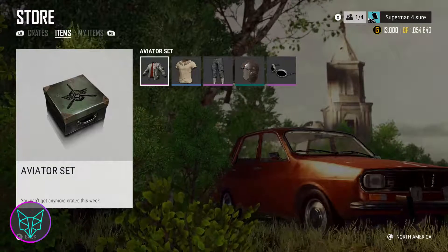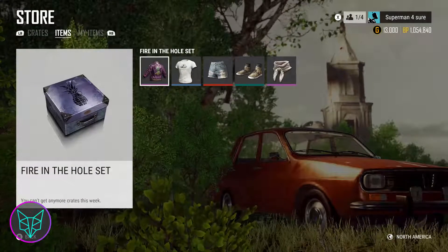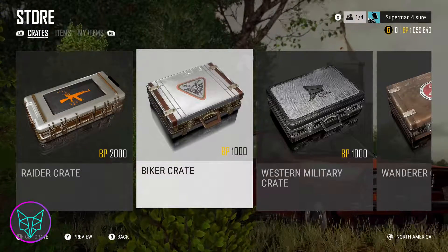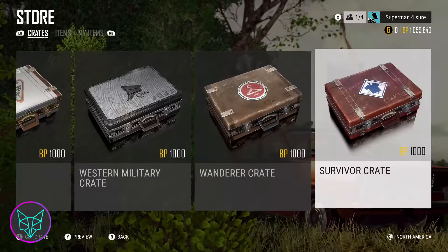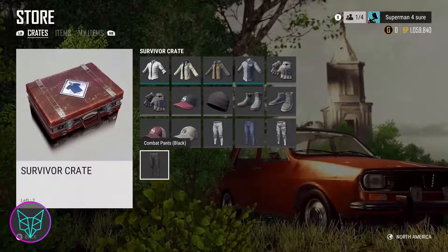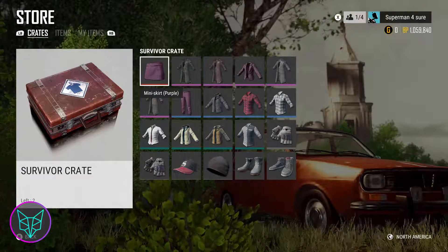In addition to G-coin, they are also changing up the way crate purchasing works with BP, which is the currency we already have in the game. So instead of the BP cost increasing each time you buy a crate, they're going to have set prices. You'll always know what the price of the crate is, which I think is a great improvement so it doesn't limit you as much on how many crates you can get in a week.